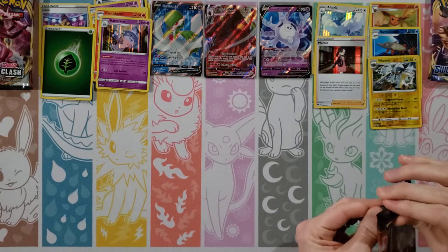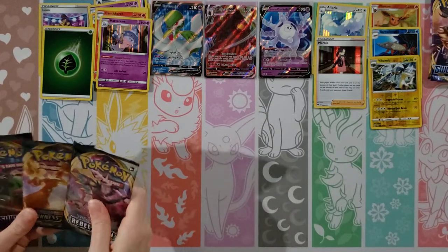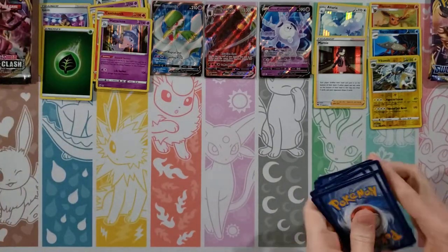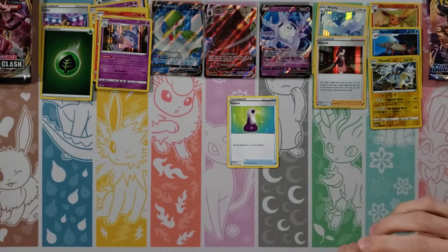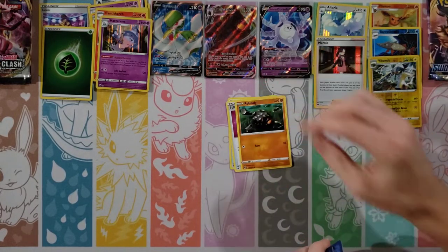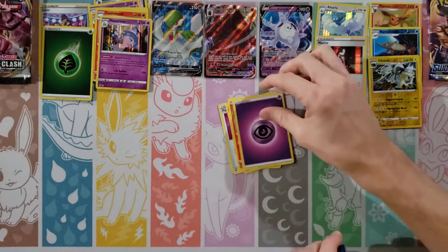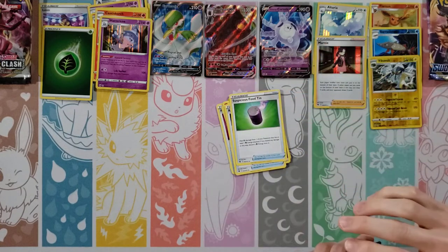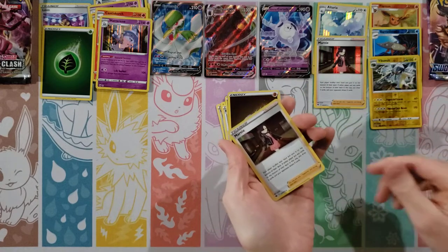Another Champion's Path. I've got Rebel Clash, Darkness Ablaze, and Sword and Shield left after this. Cards: Potion, Full Heal, Roly-Coly, Machop, Sizzlipede, Psychic Energy, Rotom Bike, Suspicious Food Tin, Hyper Potion. Reverse is a Fighting Energy holo, and Marnie again. Keeping our special Energies out — that's pretty cool.